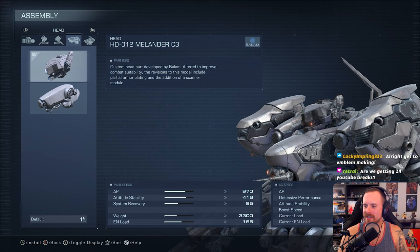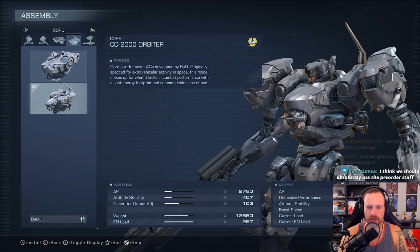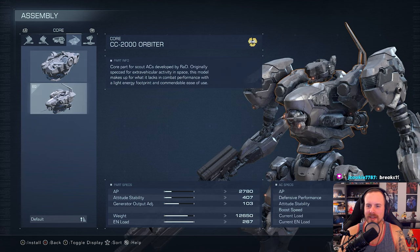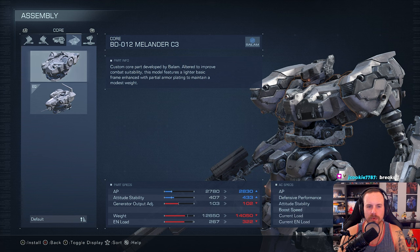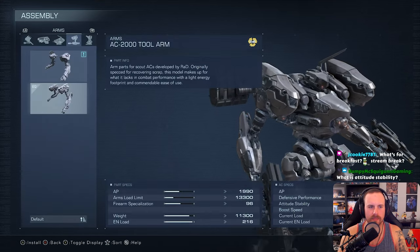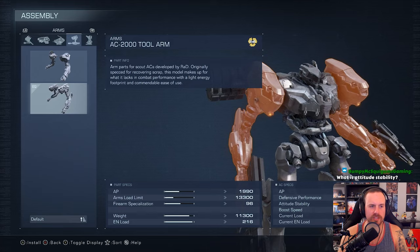We should do the training to get some parts. We now have sortie or mission access, and AC design access. We got emblem 13, the Tenderfoot data from the pre-order DLC, and the Melander C3 as core, head, arms, and legs. Let's look at the garage. In the assembly menu, ensure your build keeps within the maximum weight and energy load parameters — we know about that. We have access to this nice head we're putting on right now. Attitude stability is your stagger bar I think.